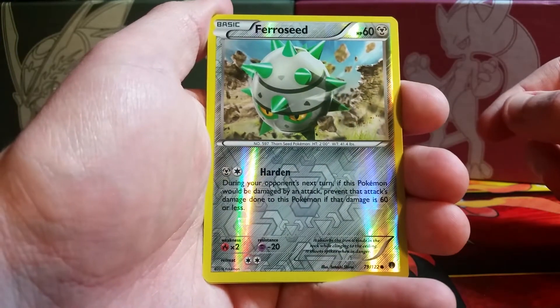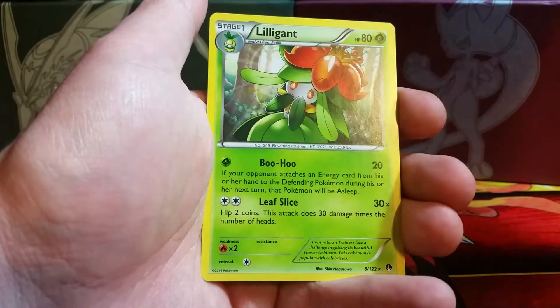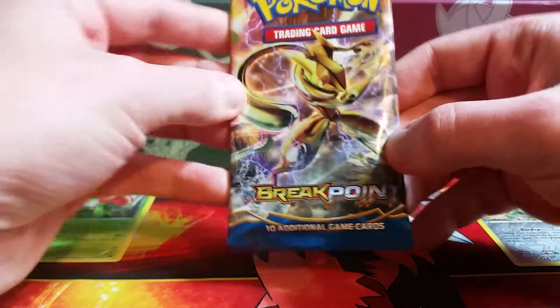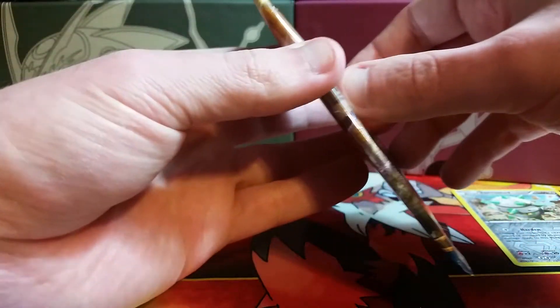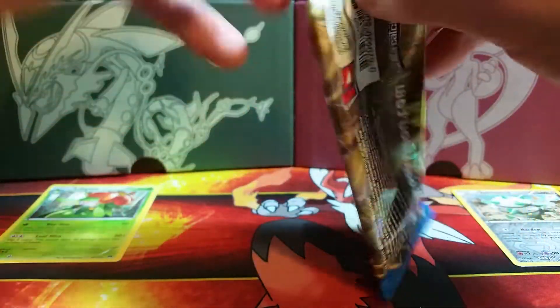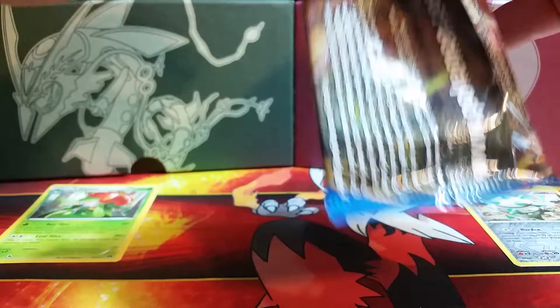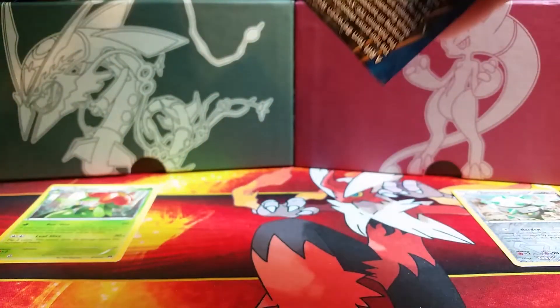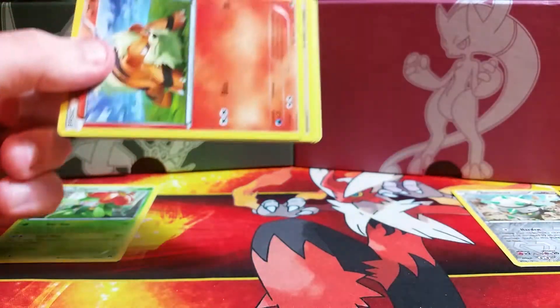Our first reverse holo is a Comfey and the first rare is another Lilligant — first duplicate of the box. This pack was actually stuck in the box after I pulled all the other packs out, so it would have been the last pack opened total. Not that that really means anything, but it is what it is. I am destroying this pack — there we go.